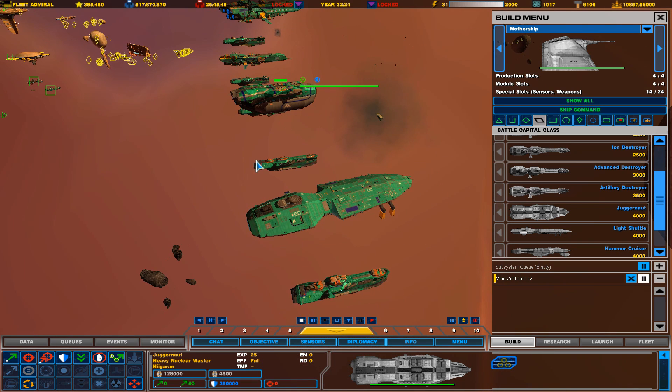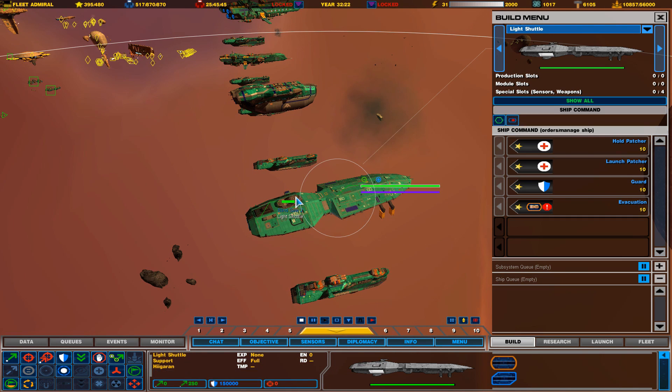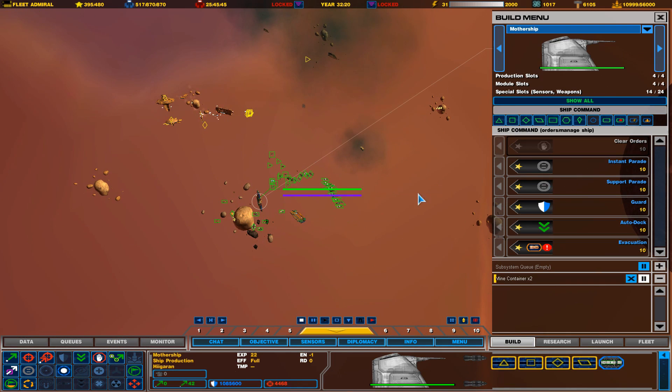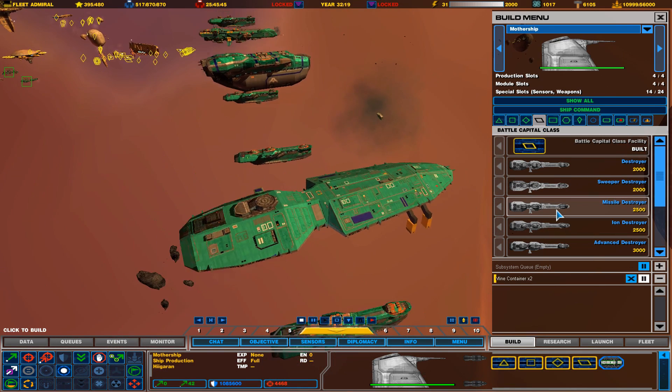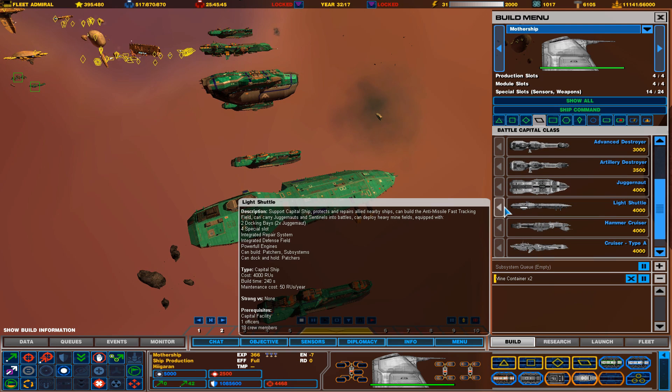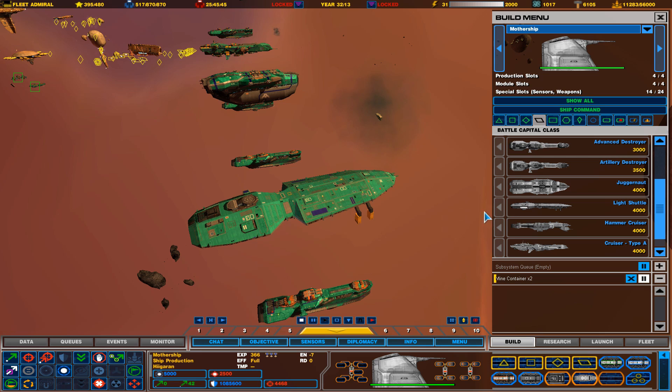Juggernauts are extremely slow because they're giant warheads. The light shuttle can deploy heavy minefields and is equipped with two docking bays, so it can carry two Juggernauts into battle. It has an integrated repair system and an integrated defense field — you can activate a shield generator around it, protecting everything nearby.